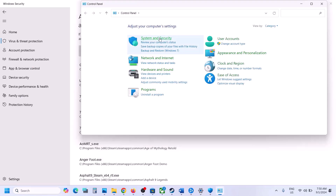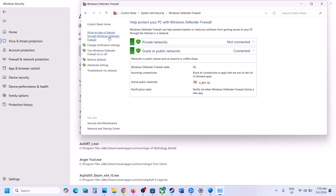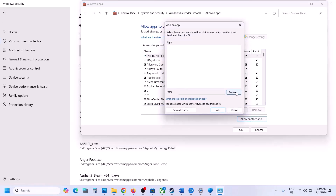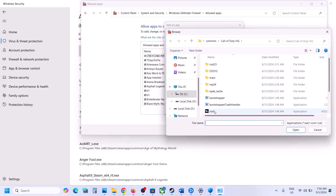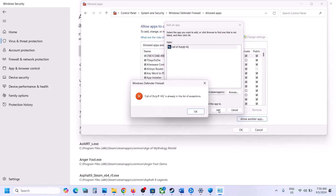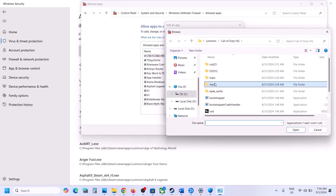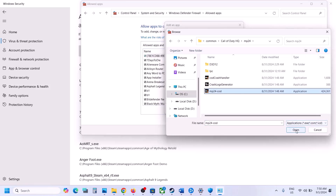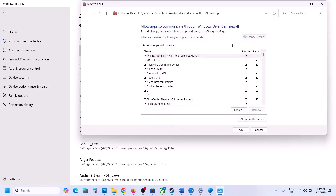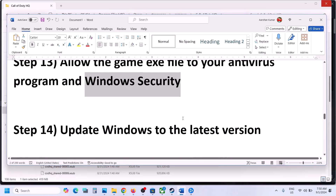Also open Control Panel, go to System and Security, then Windows Defender Firewall, click Allow an App or Feature Through Windows Defender Firewall, click Change Settings, then Allow Another App, click Browse, go to the game installation folder, select the game exe file, and click Add. Do the same for the MP24 cod exe file. Once the game is added, launch the game and check.